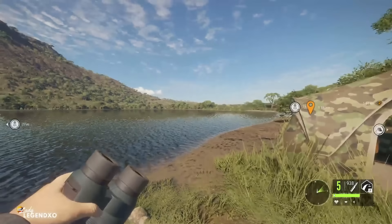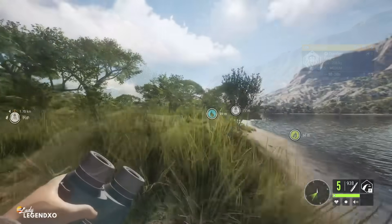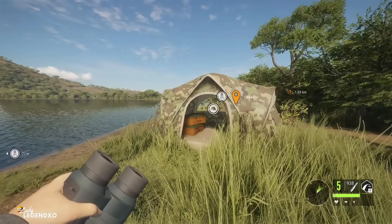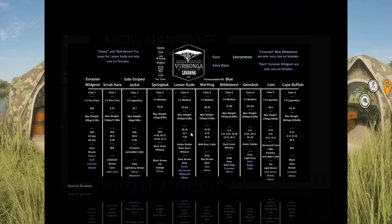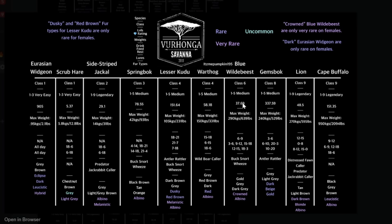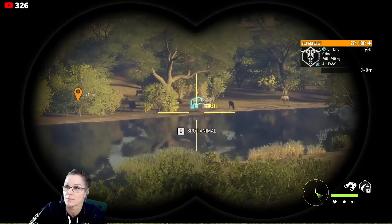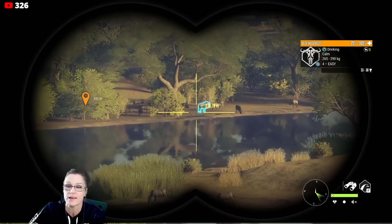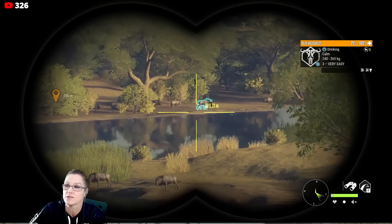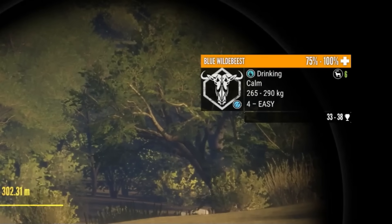One of the easiest diamonds to find in the game, if not the easiest, is blue wildebeest. The first thing I'm going to do is look up blue wildebeest and figure out what time they drink — they drink from six until nine. I'll jot down their diamond trophy rating, which is 37.69. They're a class six species, so I know which weapons to use — you can use any four to eight rifle, and they go to five medium. So we are going to be shooting big level fours, and of course if we do find a level five, he is definitely going down. Their max weight is 290 kilograms or 639 pounds.